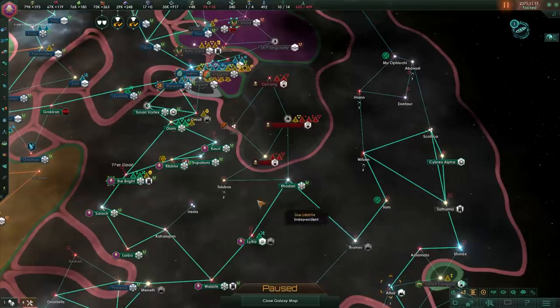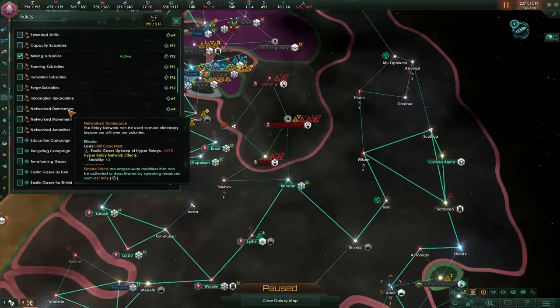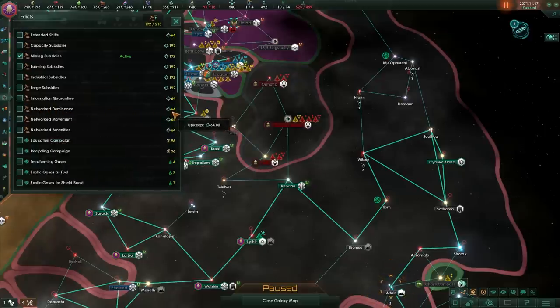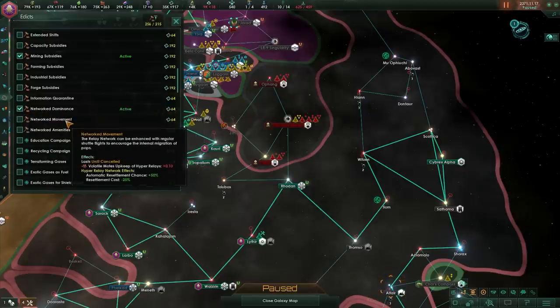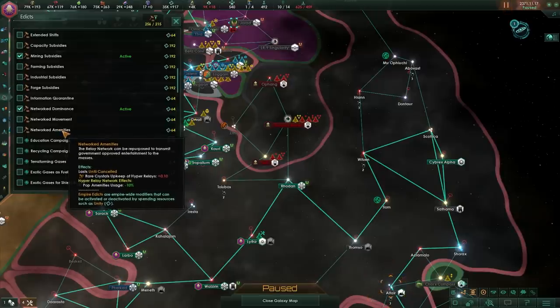There's more to hyper relays than just faster movement — there are several edicts attached to them. 'Network Dominance' increases stability in systems that have hyper relays, which is very useful for keeping your empire stable and your population happy. 'Network Movement' works similarly but increases the chance of automatic resettlement, essentially making populations move quicker and acting as a replacement for a transit hub. 'Network Amenities' reduces amenities consumed in a system by 10% as long as a hyper relay is present.